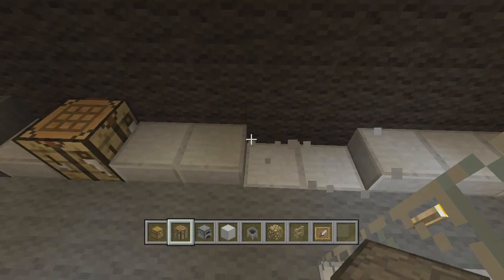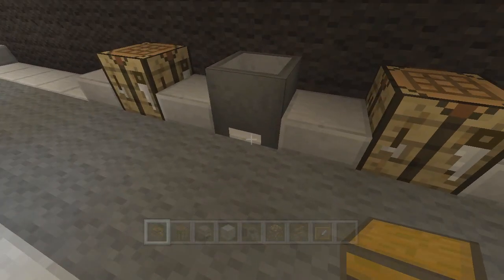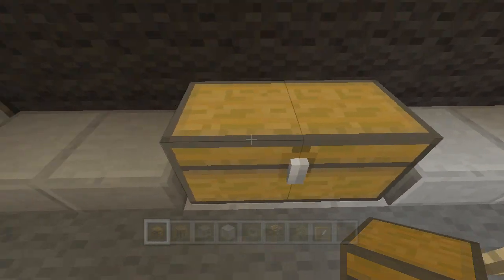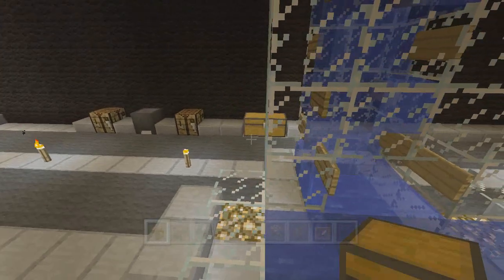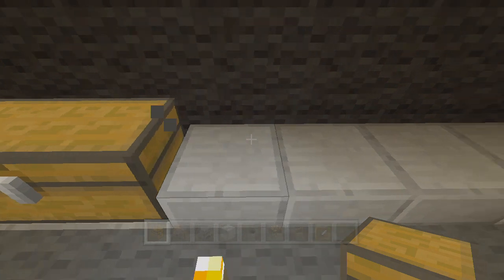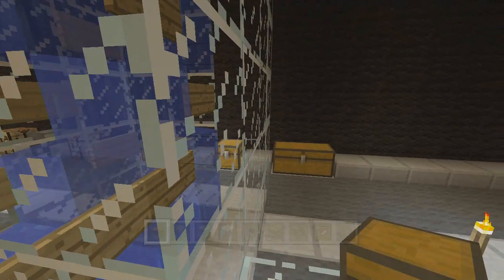Then we're going to skip two and put a double chest here. This is where it becomes important that you put half slabs of stone underneath, since you can actually see under the chest a little bit. At this point your double chest should be split right in half where the glass tower is. Then there's two, skip one, put one single chest, skip one, and make a double chest here — and that brings us right to the edge.